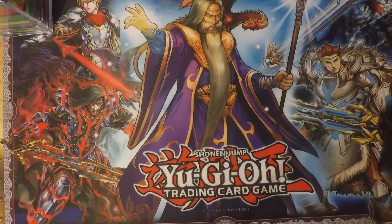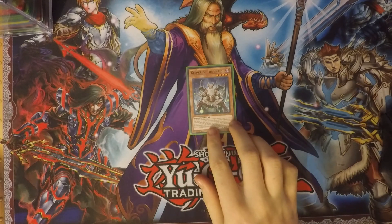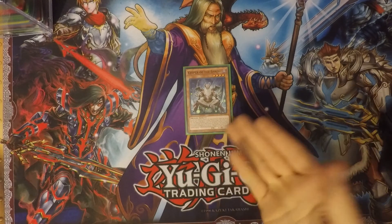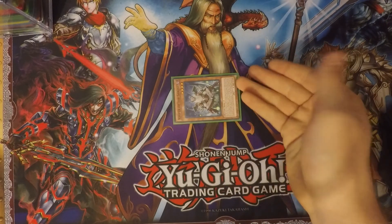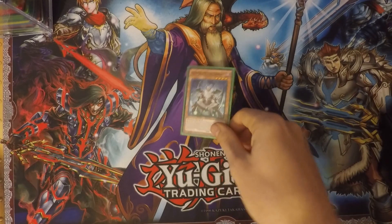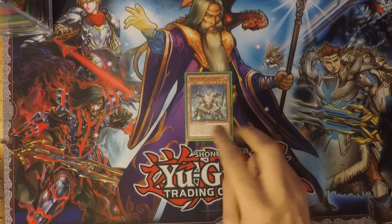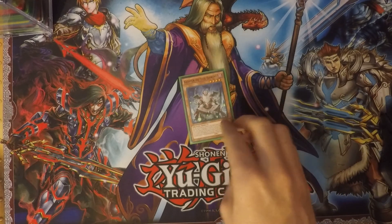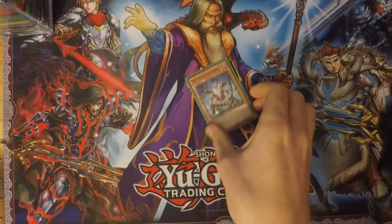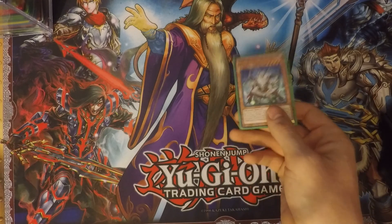Next I run is one Keeper of the Shrine. This card can be treated as two tributes for a Dragon-type monster and it's a good defensive wall at 2100 defense. If you have a Dragon-type monster destroyed by battle, you can special summon this card from your graveyard. It's just an easy way to keep recycling and keep bringing out more dragons.